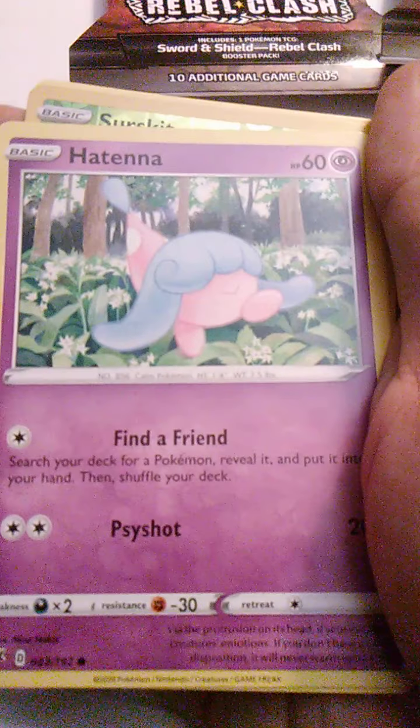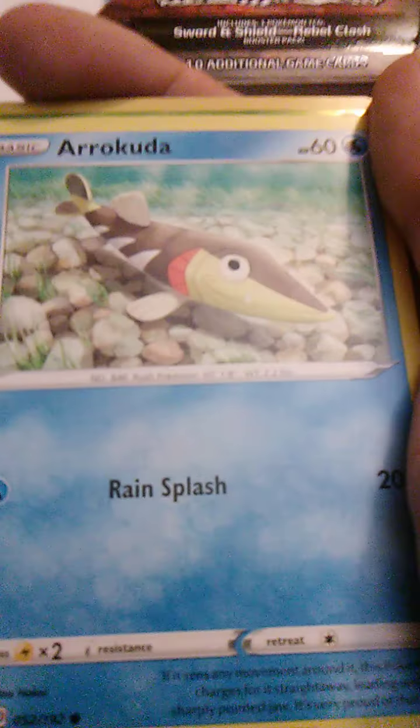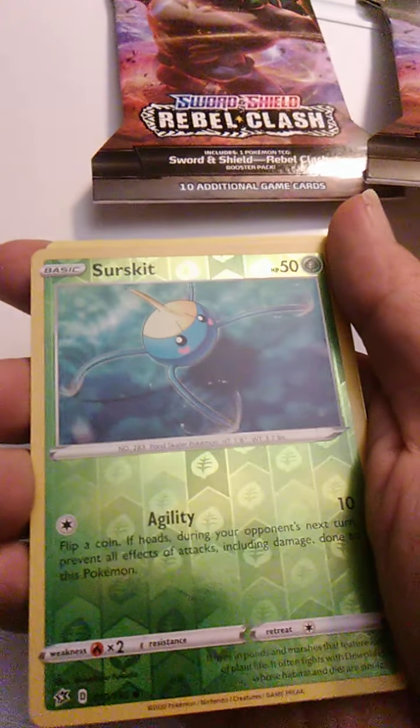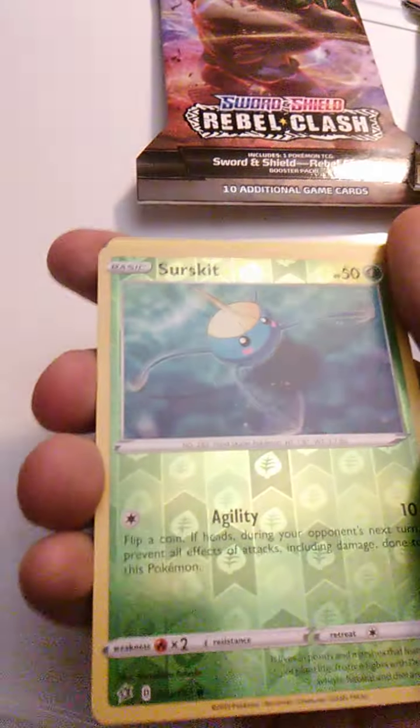We have another Hatenna — we had that in the other one — with Find a Friend and Psychic Shot. And we have another Arrokuda; I do like his friendly smile. Wait, this is a different deck right? Because I've gotten several of the same cards. Even this shiny here — Surskit. Wasn't the other Surskit shiny too?